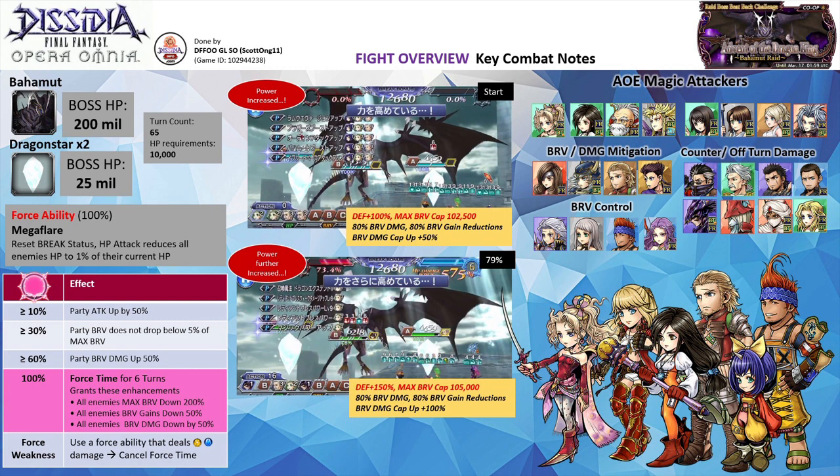Like most other Shinryu fights, the boss gains increased Brave damage and resistances at the start of the fight and at the 79% HP threshold. Bringing a support like Lunafreya, Sherlata, Aerith, Ramza, Yuna, Iroha, Pernello, Garnet, or Selfeth that grants a damage boosting aura will make your fight easier.